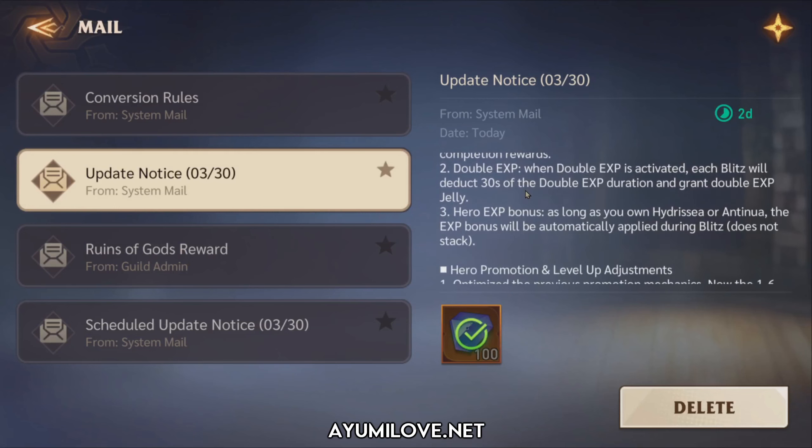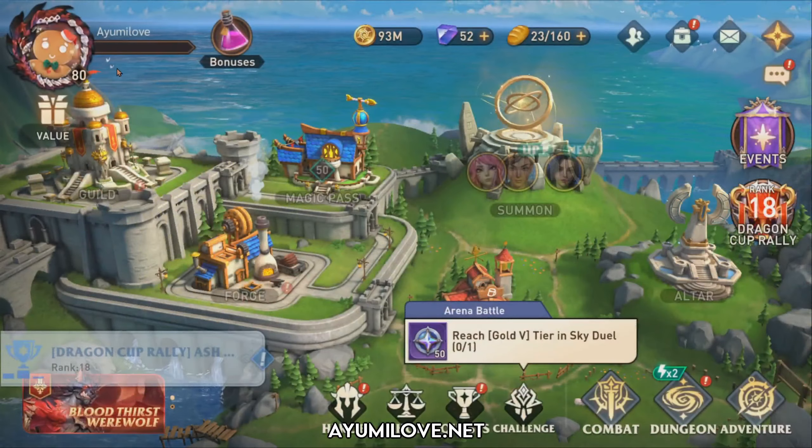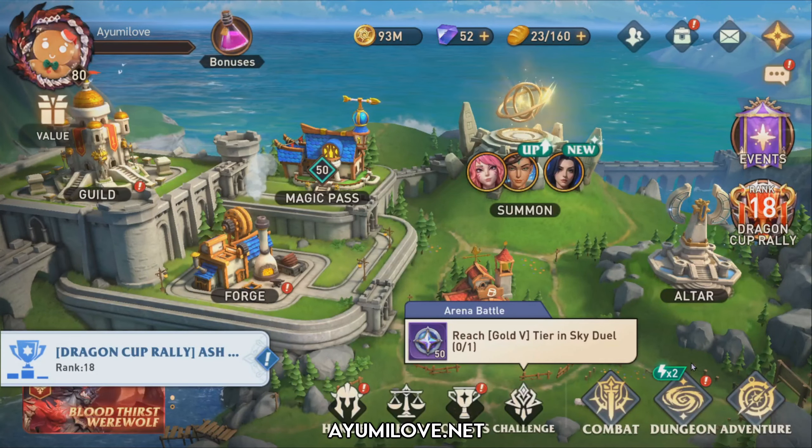Next, regarding Double EXP: when Double EXP is activated, each Blitz will deduct 30 seconds of the Double EXP duration. Also, the grand Double EXP hero EXP bonus — as long as you own Hydrisia or Antunua — the EXP bonus will ultimately be applied during Blitz. It does not require you to put them in the formation; just owning them in your account should be sufficient.